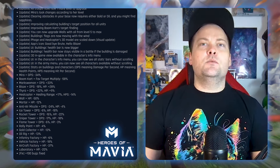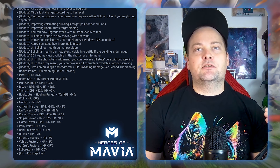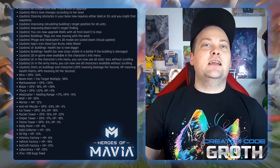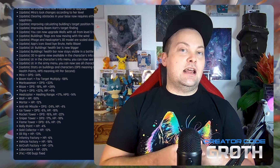They also did reductions on regular structures: the rally point minus 4% HP, gold collector minus 13%, oil derrick minus 13%, infantry factory minus 6%, vehicle factory minus 18%, aircraft factory minus 37%, and laboratory minus 20%. On top of that, over a hundred bugs were fixed.